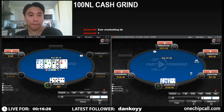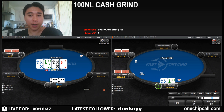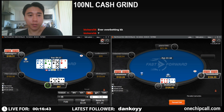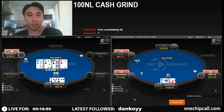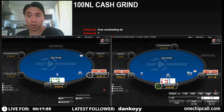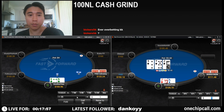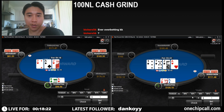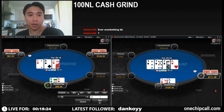Seven-four here — I think I like check-raise with seven-four and that's what we're going to do. Nice, ace-jack — we can mix between call and three-bet, but this time we will call. I don't think it makes too much sense for us to lead this turn so we are going to check.